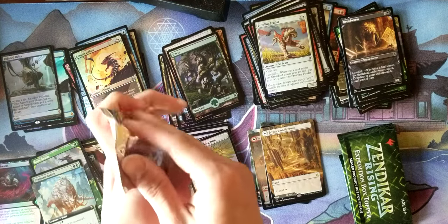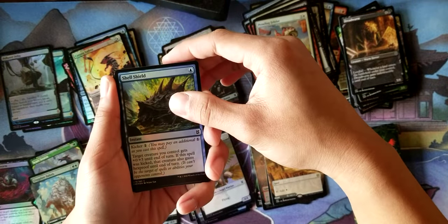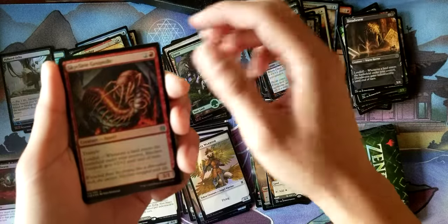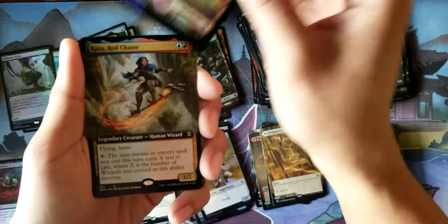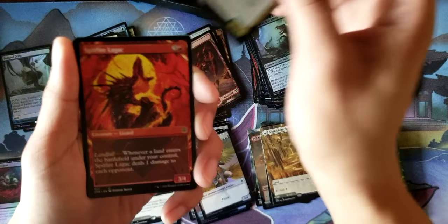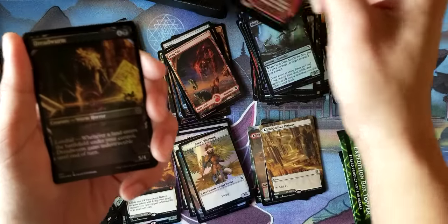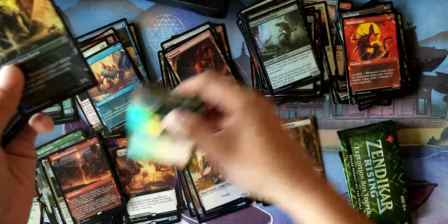So we have four packs to go here. So far it's starting to really pick up — maybe another Expedition or a few more Mythics, I think this is going to be a solid box overall. Shell Shield, Teratula Sight Cat, Vanquish the Weak, Seagate Colossus, Ghoul Draz Mucklord. Skyclave Geopede. Serigi Shelter. A Mountain. Rukaza Royal Chaser. Aura Skyclave Hero Fant. Spitfire Legak. Ruin Crab. And Valakut Exploration. Dread Worm. And Yashan Implaceable Earth as our Extended Art Foil of the pack.